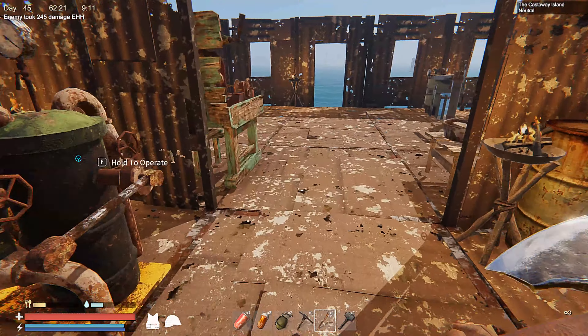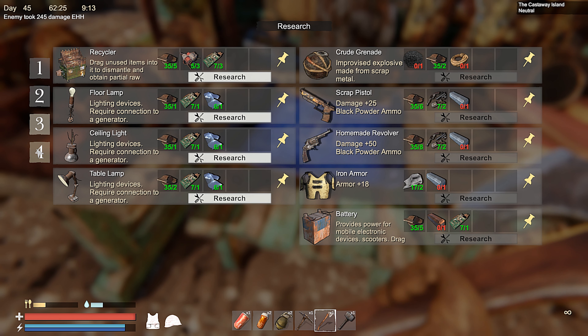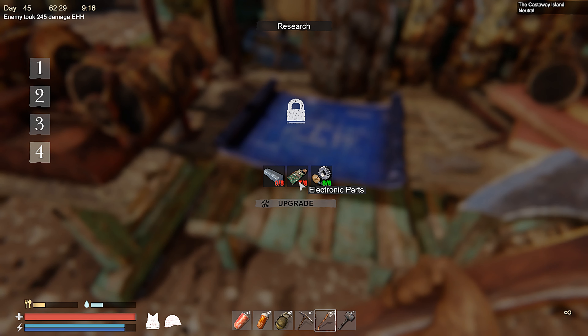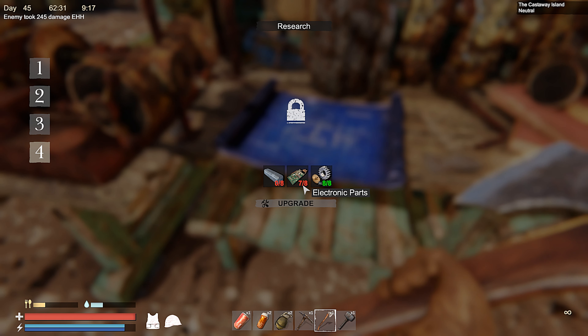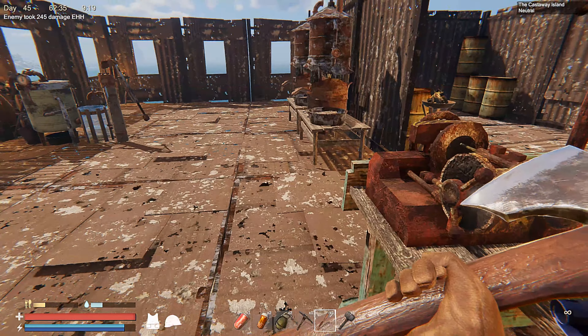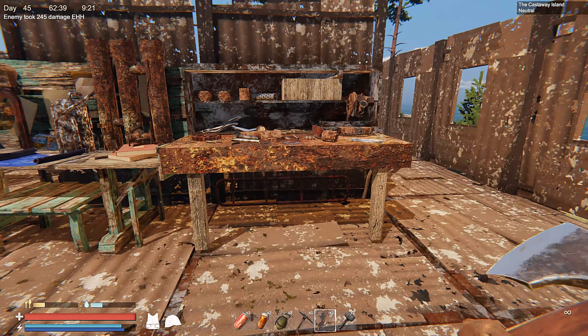There it is — large generator. It doesn't give me more information than that. It looks pretty big but I don't want that thing in my base, it's gonna be loud as shit. My generator is right there, it's connected to the battery charger.